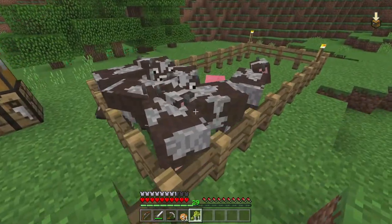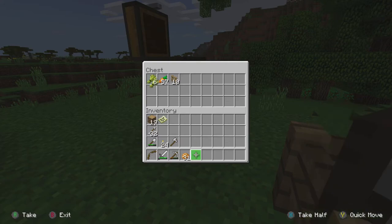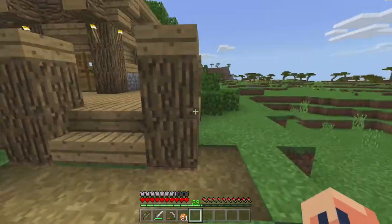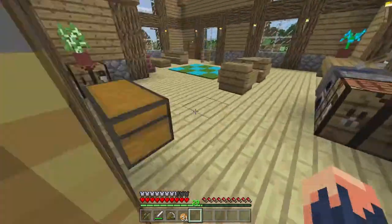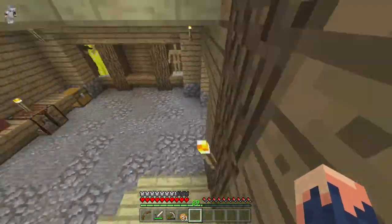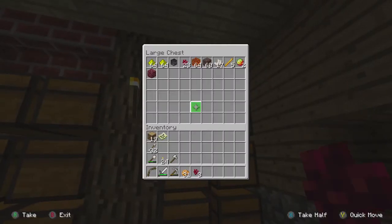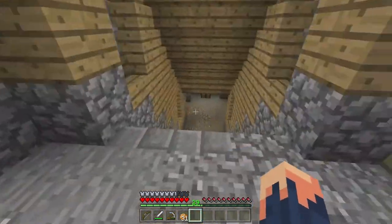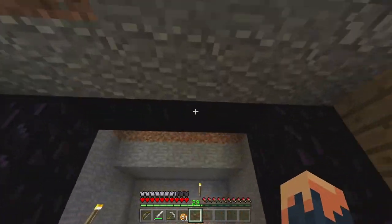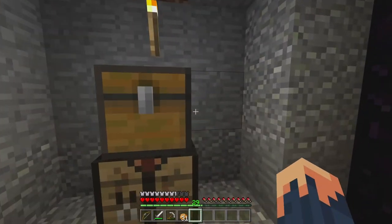Welcome back everyone — doing some cow breeding after our nether adventure. Not going to lie, getting back took longer than actually finding the fortress in the first place. I set up a little nether wart farm down here and it seems to be working already. Over here are our goodies from the nether fortress in our dedicated nether chest. Before I end this episode I'm going to do a quick tutorial on the on/off nether portal I mentioned earlier.